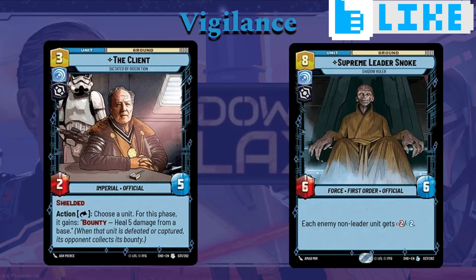You can even go in with a bigger unit like Supreme Leader Snoke — six cost, six-six. Each enemy non-leader unit gets minus two, minus two. If you're attacking a lot of units, you're going to be taking a lot of combat damage back, so reducing the amount of combat damage you get back is really important. But also, when they lose that minus-two health, that's extra Overwhelm damage you can potentially be doing to your opponent's base. So that's really important as well.